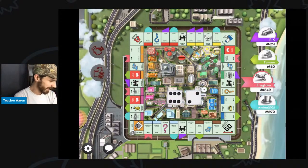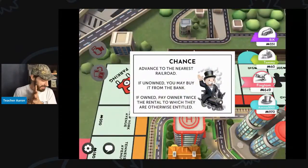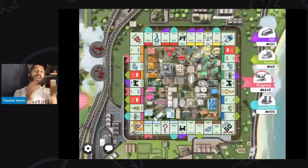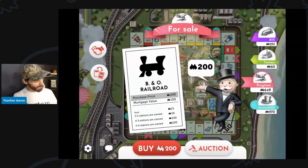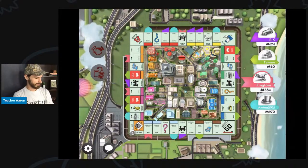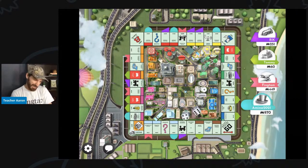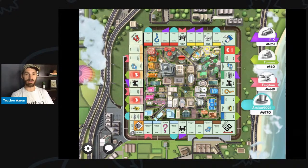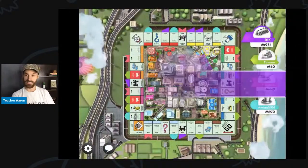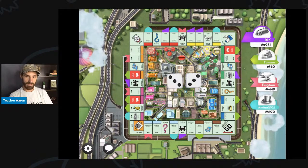I roll an eight and land on chance — advance to the next railroad. I think that is unowned, so I will buy that railroad. Let's end my turn. I want to make a trade deal, but Tommy is the only person I can trade with and he won't make a deal with me. Tommy rejects all of my deals, which is very, very bad.